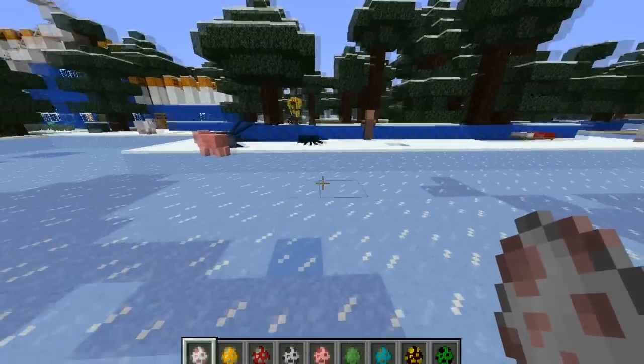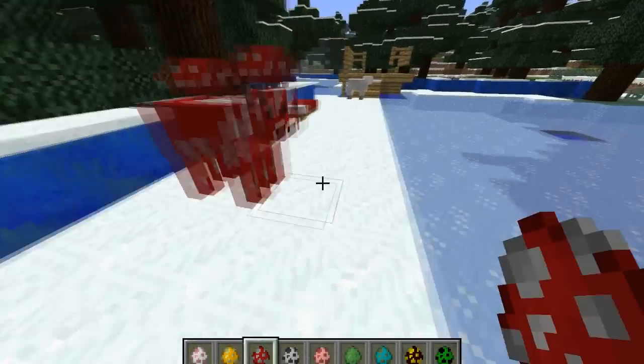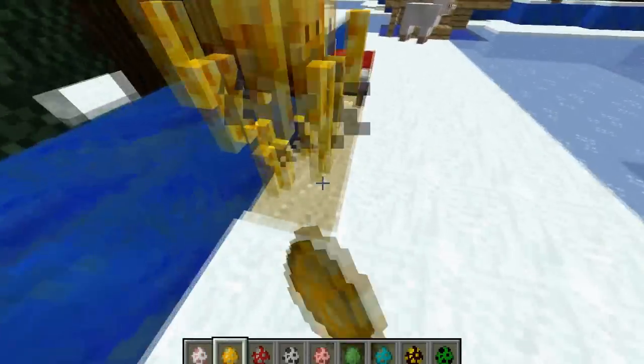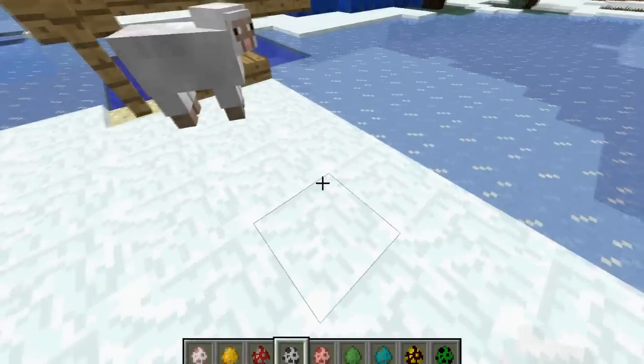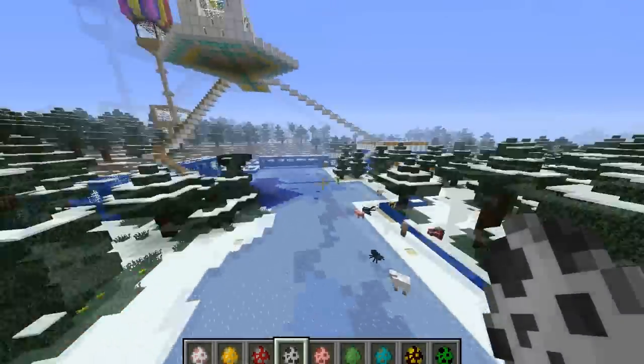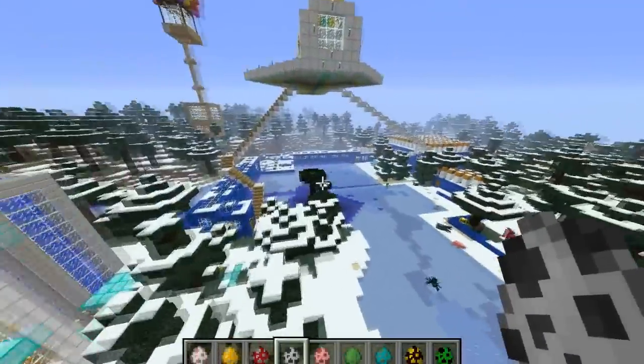The other updates are they've added different world options, so you can choose if you want a flat map. There are a lot of people who like that, especially in creative mode. If you start a map like this, you see all these trees — they can get in the way, especially if you just want to build stuff.